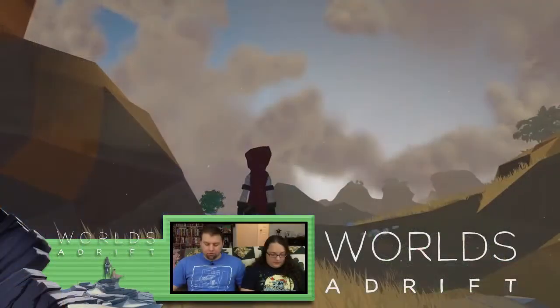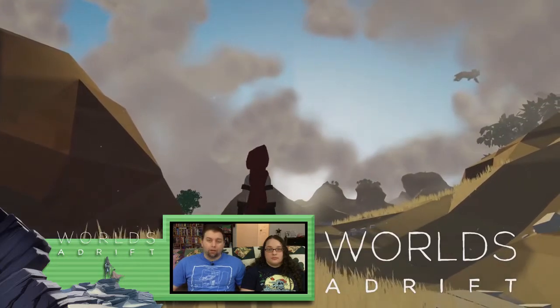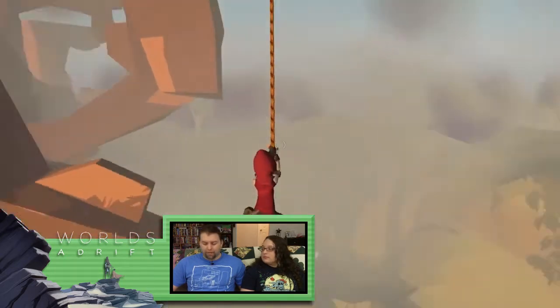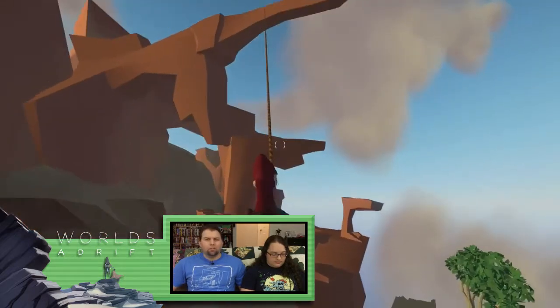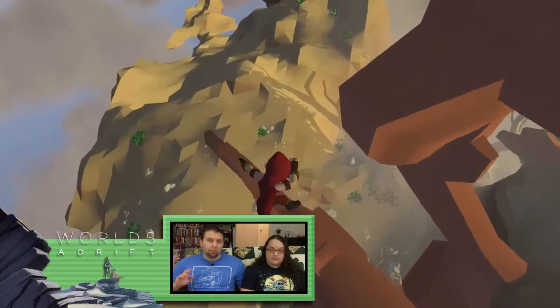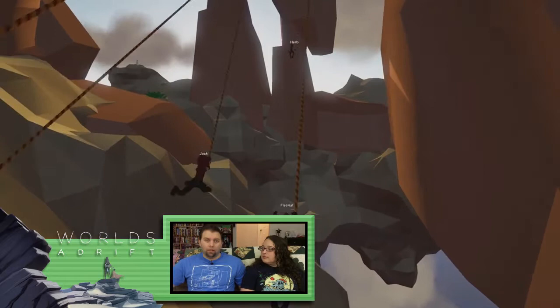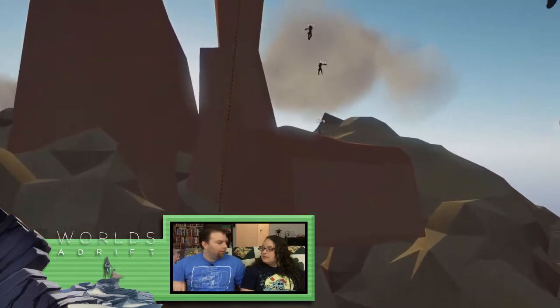Bossa Labs — the crazy dudes who brought you Surgeon Simulator and I Am Bread — are working on a third title. This one has less silliness and more charm. The game is called Worlds Adrift, and it looks like you'll have a Just Cause 2-style infinite grappling hook ability, along with some type of way to build airships with your friends, because this game is multiplayer. You'll attach a bunch of pieces to a ship — wings, jets, and things like that — and then it'll drift. While it's floating in the sky, people can grapple under it and swing.